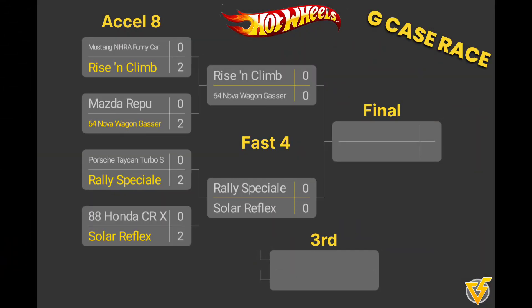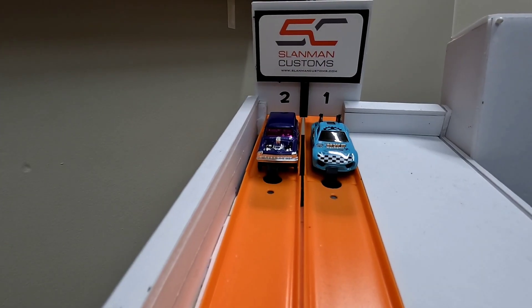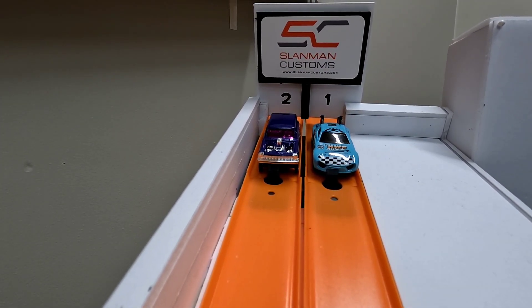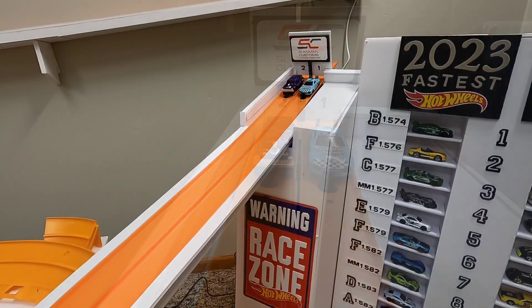Thanks for watching the Hot Wheels Head-to-Head Racing channel. Eight cars qualified for the Excel Eight first round and we're down to the Fast Four. The fastest time so far today is 1.598. First up in round two: Rising Climb goes head-to-head with the 64 Nova Wagon Gasser. Rising Climb knocked out the Mustang Funny Car back in round one. They're staged — Rising Climb gets lane one, the Gasser will be in lane two.